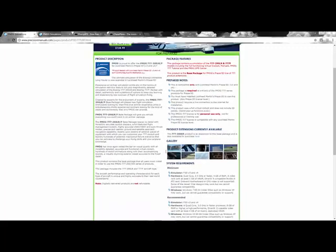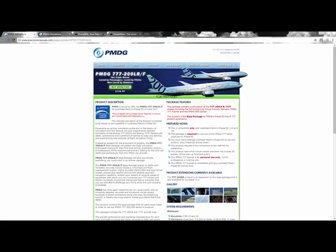Trust me, it's worth every dollar. You get the most realistic airplane — it's a study-level airplane. Every single button in the airplane works, everything functions. It's an officially licensed product from Boeing, which means it works the same as the real Triple Seven. It's a bit hard to learn, but there are many video tutorials available, and I'll be posting one later on how to start the Triple Seven.